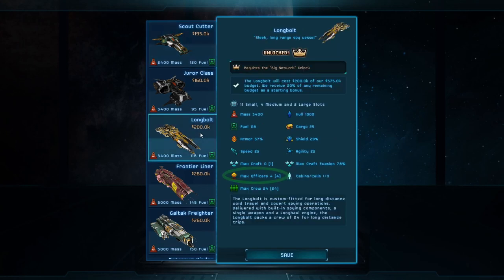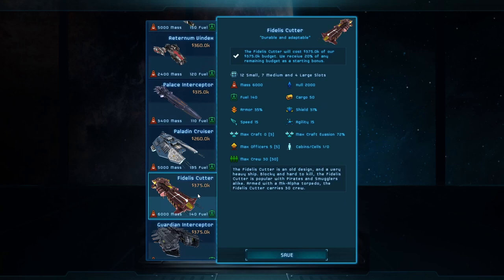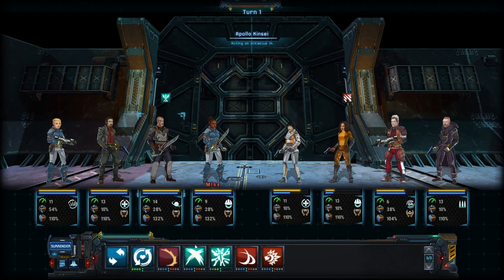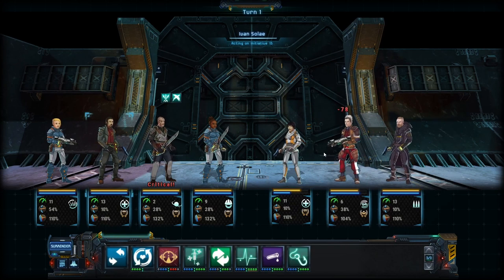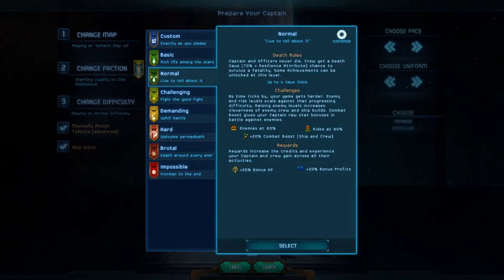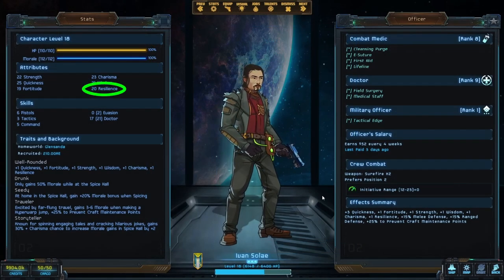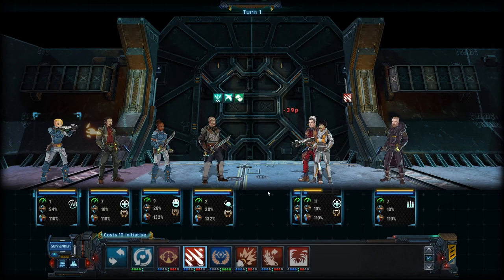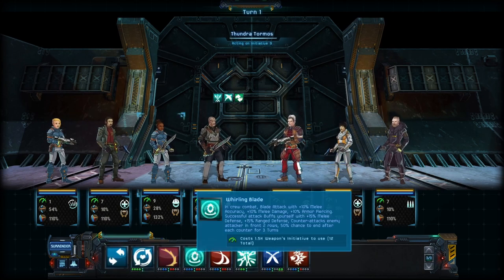Depending on your starting ship, you may only have officer quarters for three, four, or five officers, so you may feel compelled to make your captain part of the combat crew. This is fine on normal difficulty because your captain cannot die. But on hard mode, each combat crew member gets a saving throw versus death: 70% plus resilience on normal, but only 40% plus resilience on hard mode — often making it basically a coin flip. If you are playing hard mode and using your captain for ground combat, you're taking a big risk.